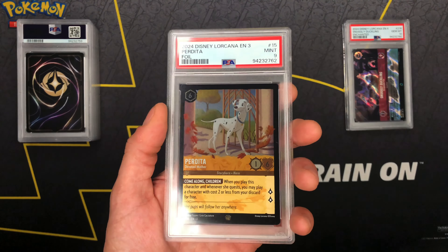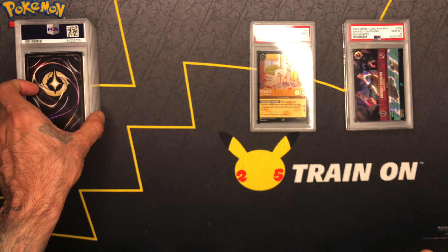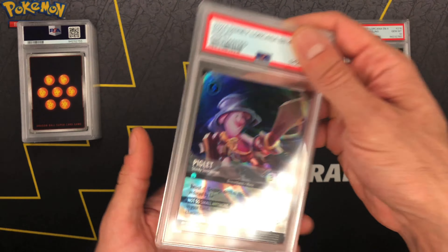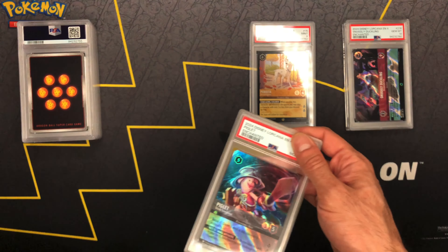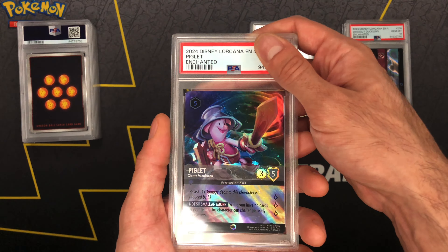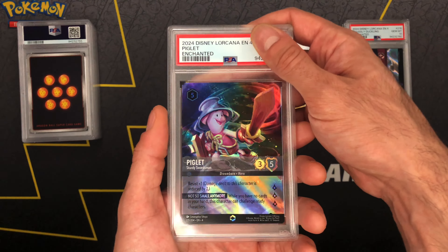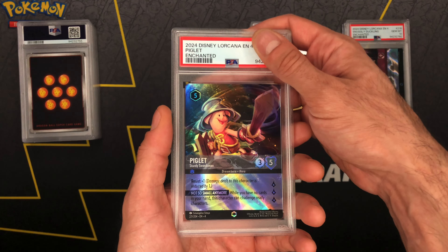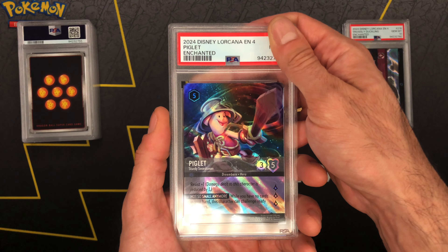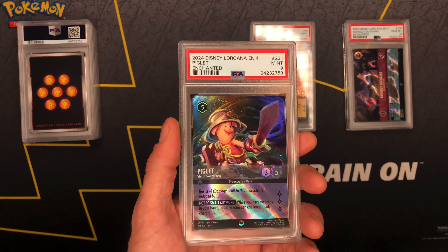All right, another heads up y'all — we are a couple of subscribers away from giving away our next giveaway. I believe it is a PSA nine Jim Hawkins Legendary. But before that, we got the homie Piglet in the Sturdy Swordsman — this is definitely one of my favorite enchanted artworks. See what we get... oh no, you are looking at a nine.